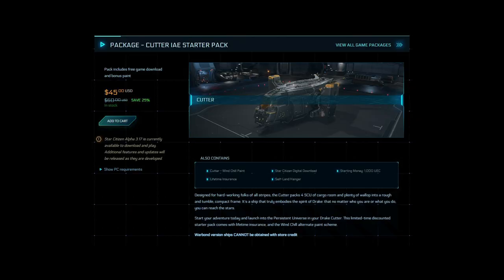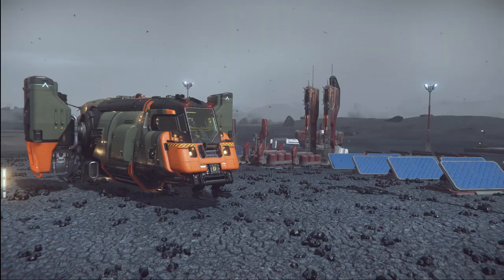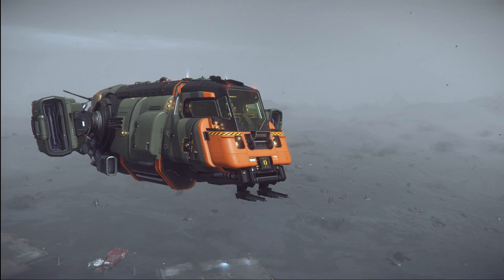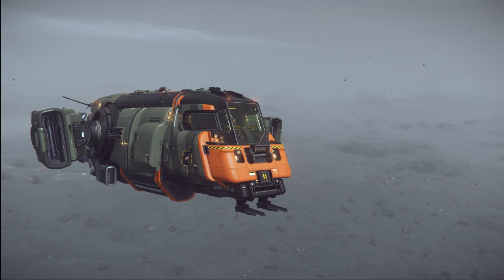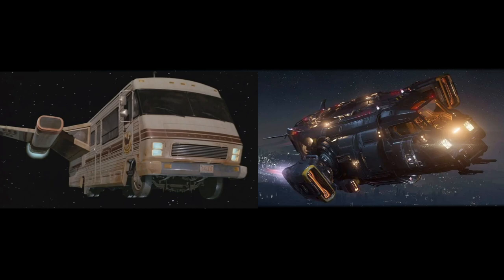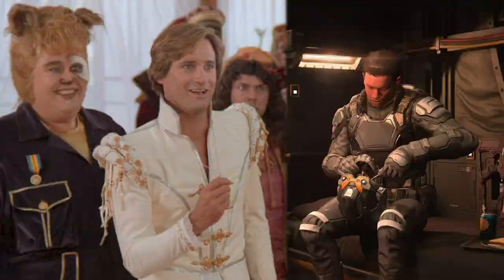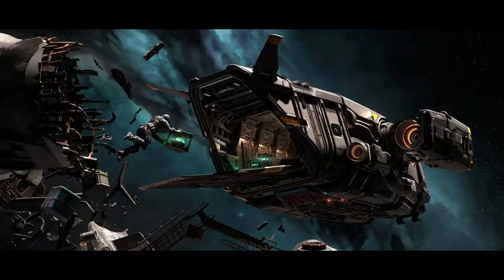I'm not a huge Drake fan. I loved my Caterpillar for all the years I had it, and I always remarked that unlike so many other ships, the Drake look makes sense on a cargo ship — you can see the walls getting scuffed and dented and just not care. That's not the case on the 890 cargo deck, that's for sure. That said, I just never really loved the look. The Cutter is straight up the Space Winnebago from Spaceballs, making it look like a pug — yeah, they look goofy with that smushy face, but somehow it's endearing and everyone wants one. Captain Lone Star turned out to be a prince, so what's that say about you cruising the verse in your own Space Winnebago? When I saw that leaked silhouette, I knew CIG had already grabbed my wallet's attention.